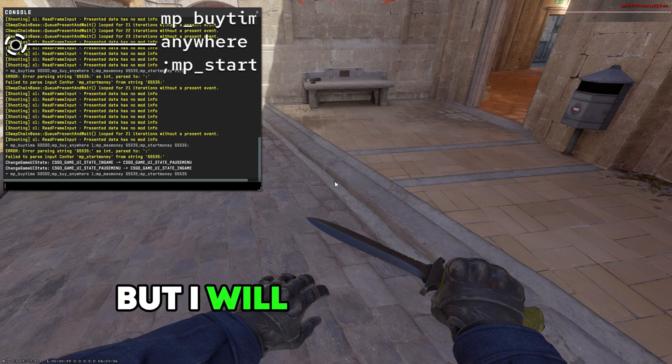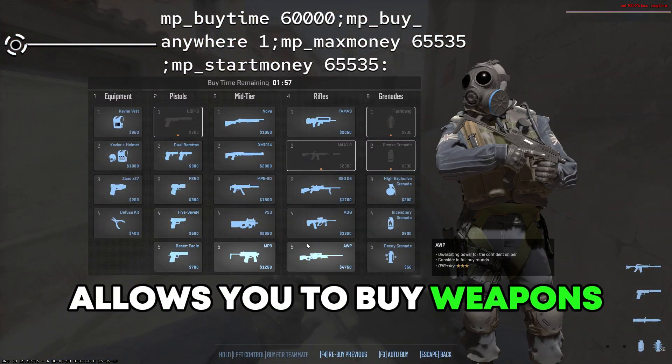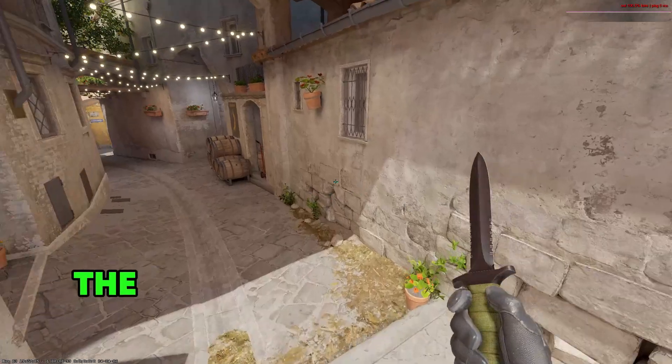The next command is too long to say, but I will leave it in the video and in the description. This command allows you to buy weapons anywhere in the map, which is very useful, as you don't have to go back to your spawn.